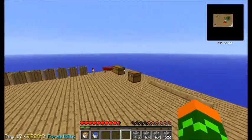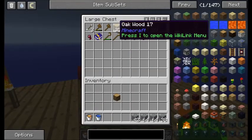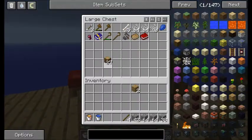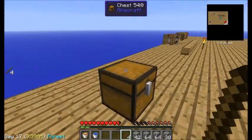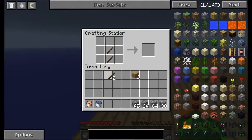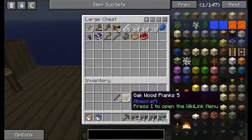Now I need a pickaxe. So I'm going to have to get some of this, put some sticks. From another — some wood. Where's the crafting table? Here it is. Pickaxe — so I'm just going to make a wooden... I should have made a stick. Stone one. But it doesn't matter.